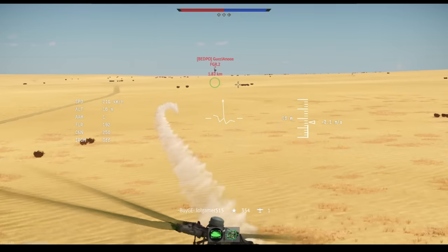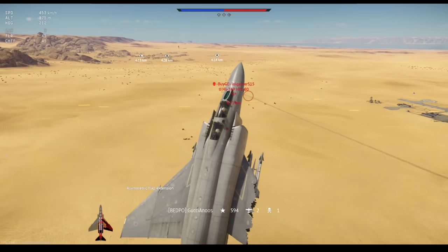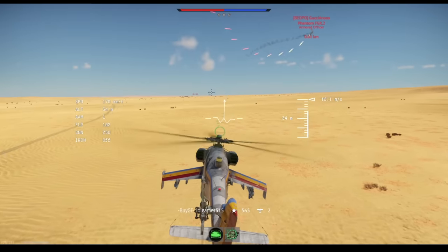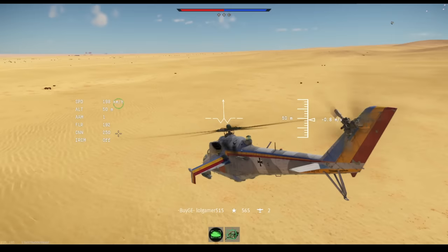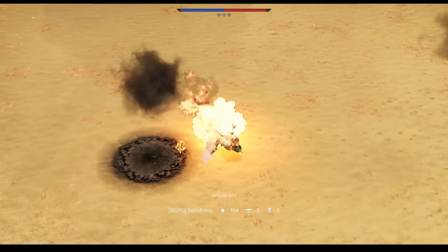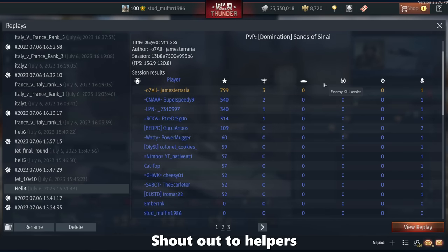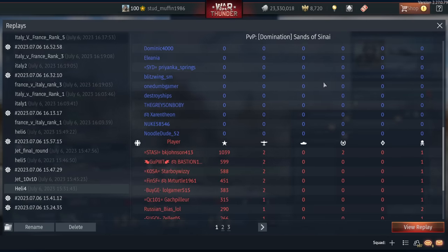Heli spots him first. Jet tries to get out of the way. Nasty hit. But can he cut him in half before he dies? He should have kept shooting. Even with 10 top-tier jets against 14 top-tier helis, the helis still won with just two helis left.